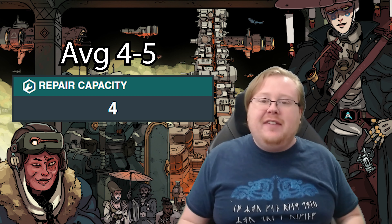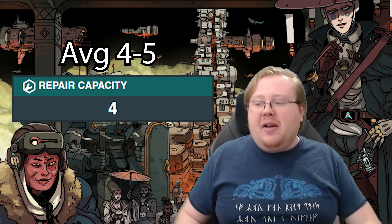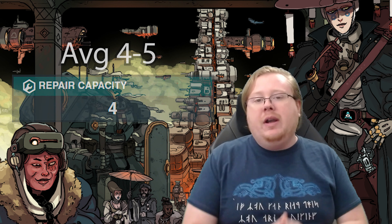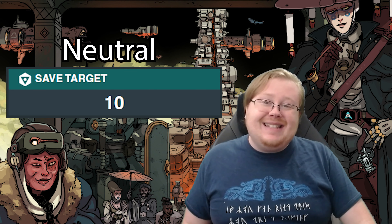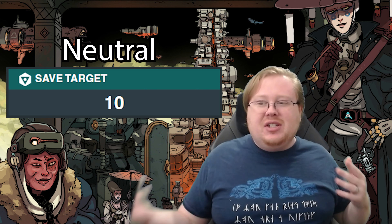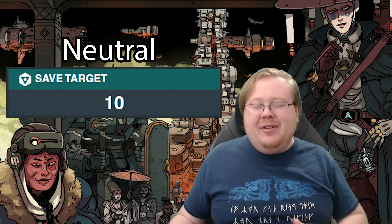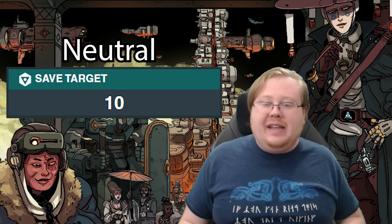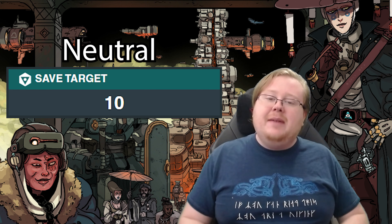The Sagarmatha has a repair capacity of four, which is on the lower end of average — most mechs range between four and five. It does share the replaceable parts trait with the Everest, which I'll get to shortly, meaning you get more bang for your buck on repairs. The save target is ten, which is pretty baseline in the game — most mechs have a save of ten — so whatever actions you take, grappling, ramming or whatever, your mech has a standard save for those types of actions.